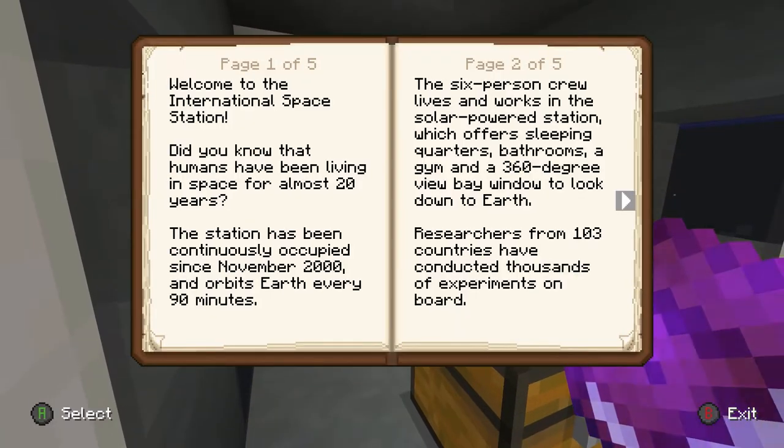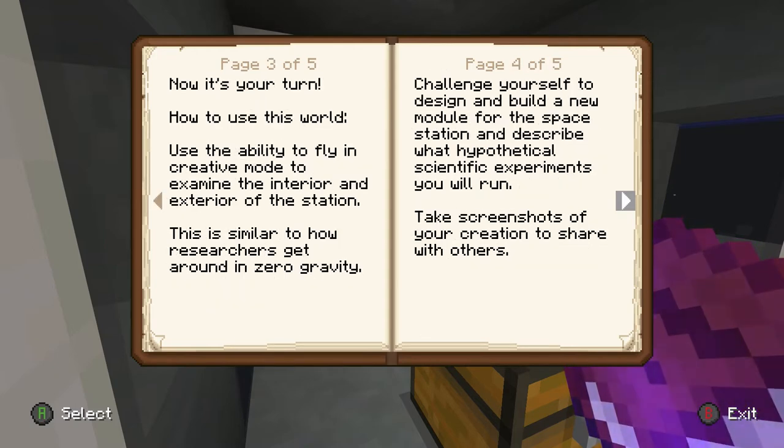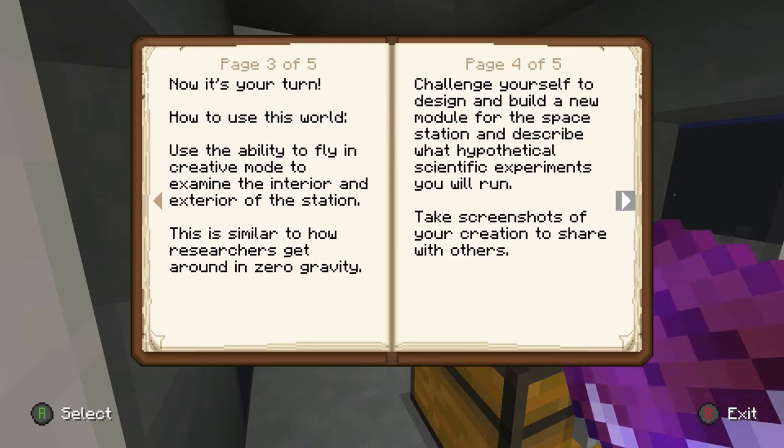So this is what we're doing. Welcome to the International Space Station. Did you know that humans have been living in space for almost 20 years? Wow. I'm not even going to read the rest of this — just pause it and read, because I've already read this first bit once before and then I left because I'm not spacey enough. Well now it's your turn. How to use this world: use the ability to fly in creative mode and examine the exterior and interior of the station. I said I wasn't going to read this, and I'm reading this.